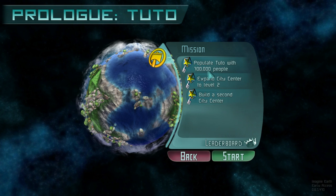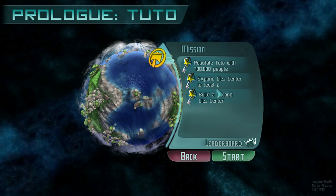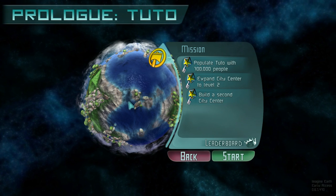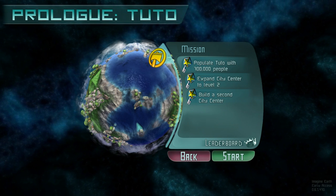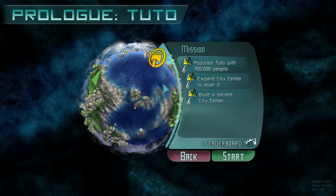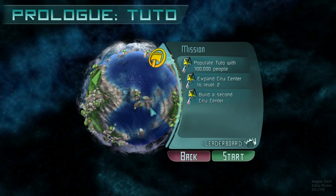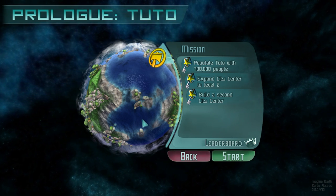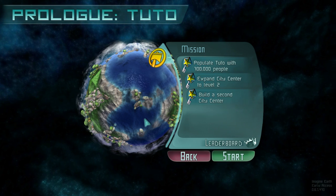Our objectives are as follows: we have to get 700,000 people on Tutto, expand our city center to level 2, and build a second city center. This is basically going to act as a tutorial. I'll just explain how things work as we put the buildings down. The tutorial is actually going to be a really useful tool for guessing whether the game is going to be your flavor — I partake in a mighty fine Diet Coke first thing in the morning.